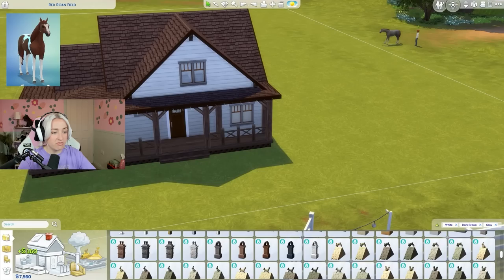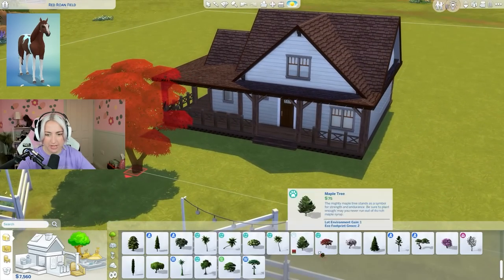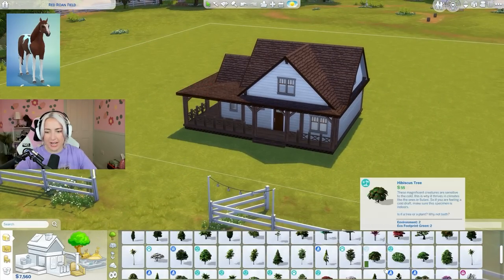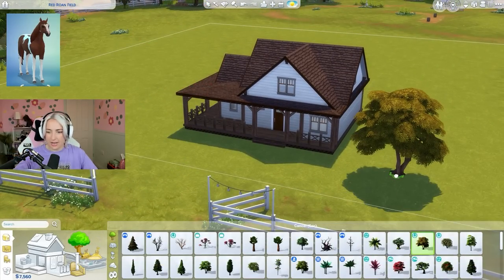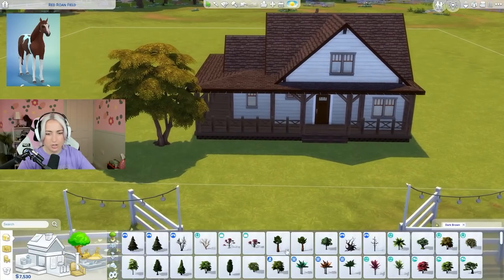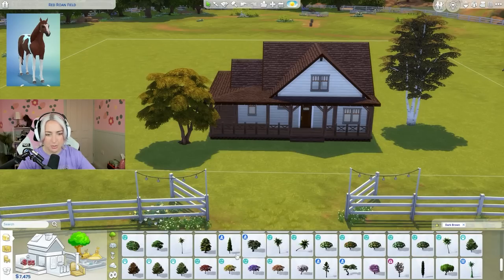That's like an odd place for a chimney - I'm not going to focus on chimneys. Do we have any red trees? We do have red trees. I need like an autumny one - I think this might be the closest I can get because the rest of the trees are too green and there is nothing green about this horse.